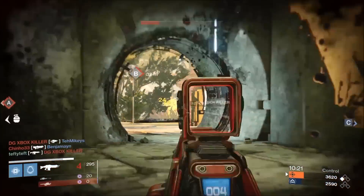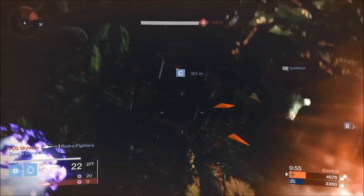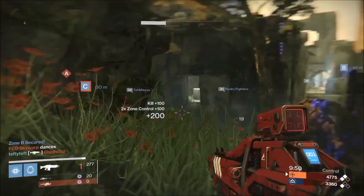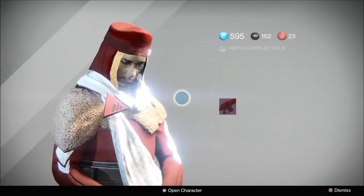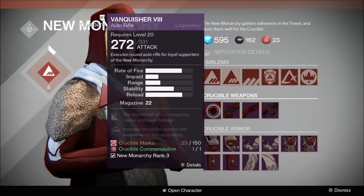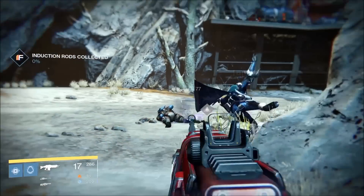If you're looking for a reliable auto rifle for the Crucible that can be purchased in the tower right now, I'd definitely recommend the Vanquisher. It'll set you back 150 Crucible marks and a commendation at the New Monarchy vendor. It's going to take a few weeks for things to settle down and see if auto rifles have been officially knocked off the totem. Personally, I think it's a step in the right direction toward a truly balanced playing field.